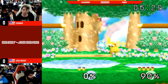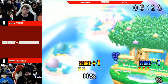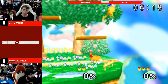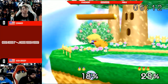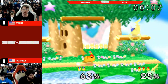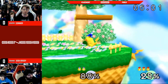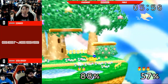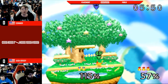A weird quirk of dittos is that in most matchups, you can select a recovery option based upon the strengths of your character and the weaknesses of the other — such as if you're Fox playing against Jigglypuff, you can go high because Jigglypuff's vertical speed is just awful. But in dittos, you have exactly the same vertical and horizontal speed, exactly the same everything. So you can't really pick an option like that. You have to pick something based on exactly what you think the other person is going to do.